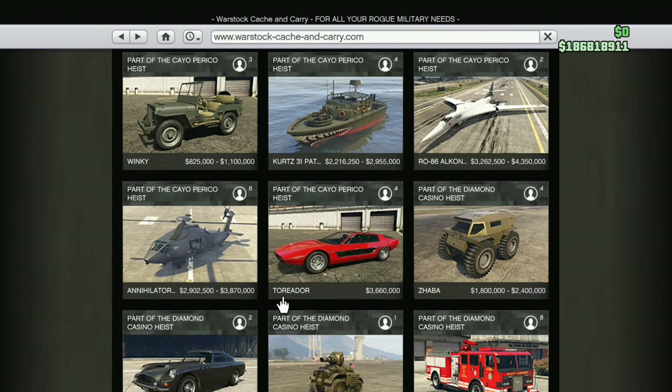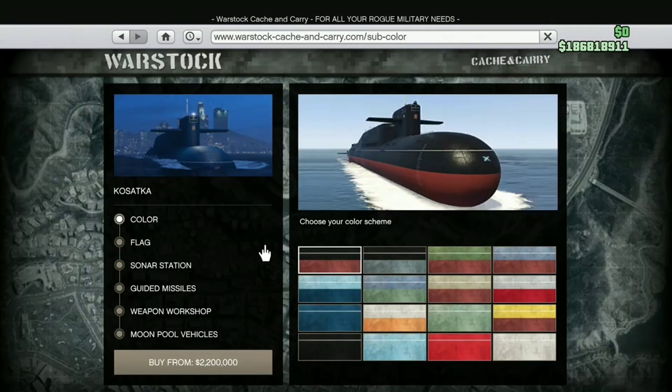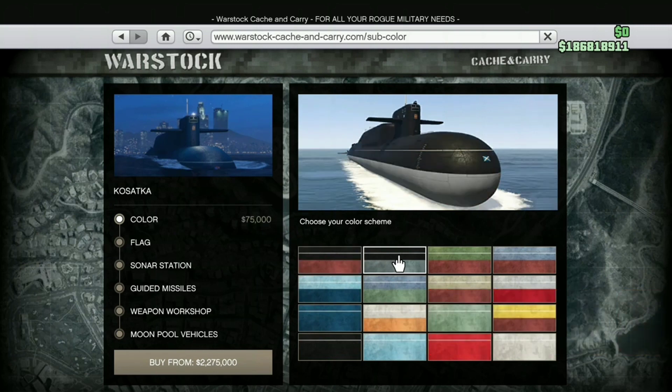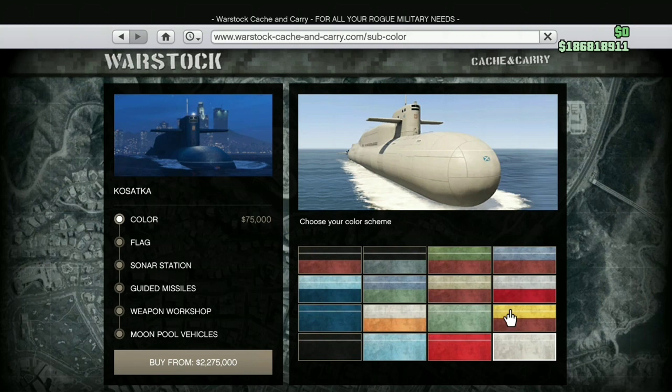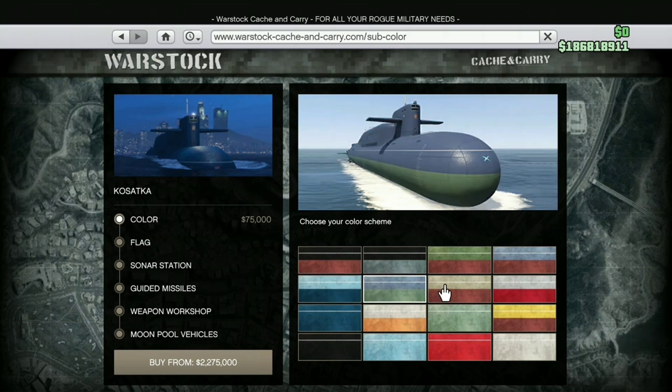We've just got some vehicles on Warstock — there are only new vehicles on Warstock, and they look pretty amazing. This video is based on the new submarine, so we're going to buy the submarine, fully customize it, and then there will be an introduction for the submarine. You can actually drive the submarine — it's fully accessible, and there's a lot of stuff inside you can access as well. There's a lot more to this submarine than we expected.